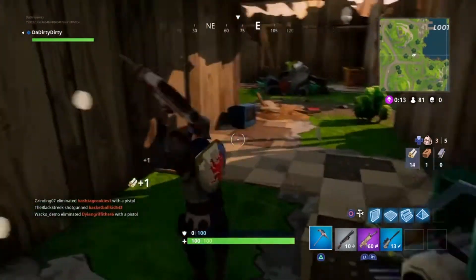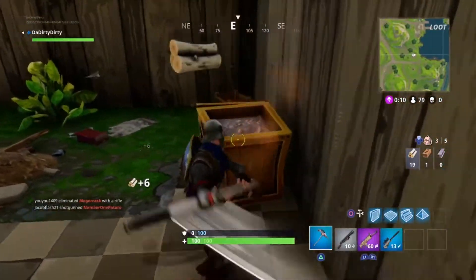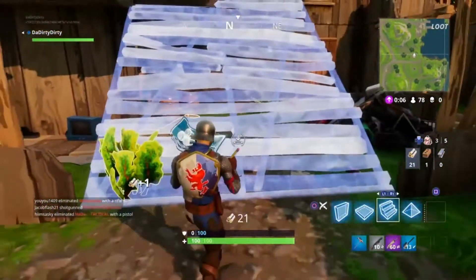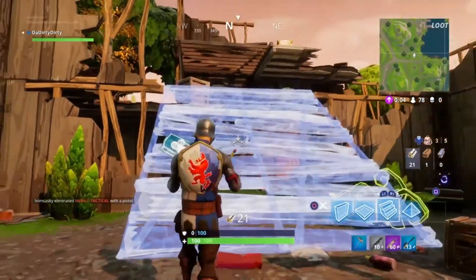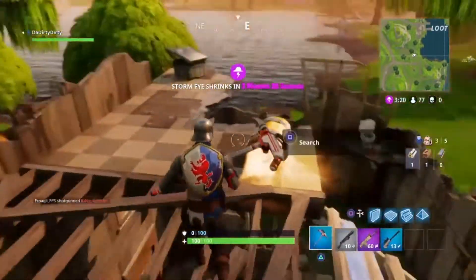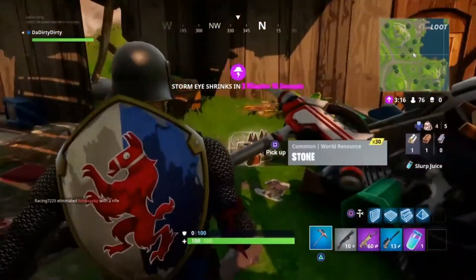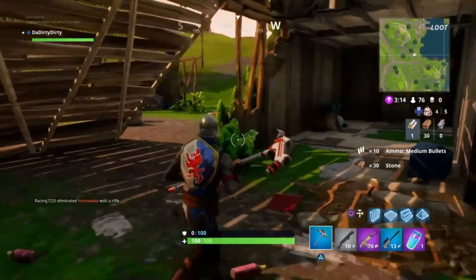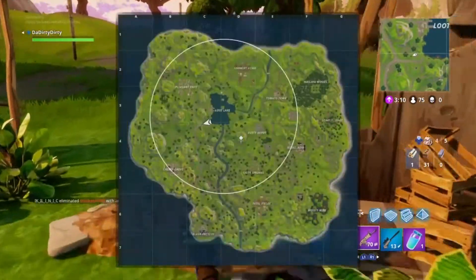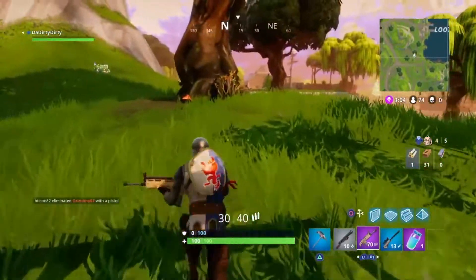Right now I'm inside the building trying to gain some material so I can climb up to the top and grab another yellow chest, which is typically there as well. I think the best way is to grab materials inside the building — that way you have cover and people can't shoot you when you're chopping. I'll pop this chest too, get some of the slurp stuff, more materials, and some bullets — you can never have enough ammo.